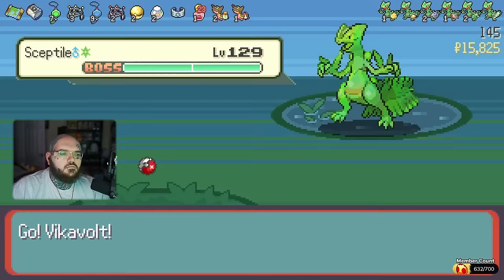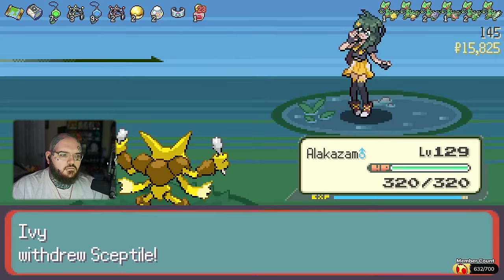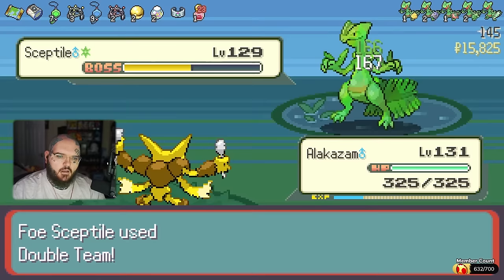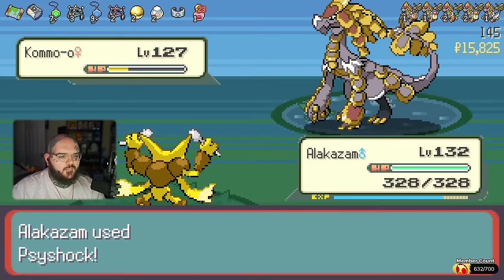I knew that was coming. Discharge — get paralyzed, please. No? Lear? Bruh. It worked. Psychic. Oof. Nice. Keep switching — I'm fine with that. How did you survive that? I don't believe it. No shot, man. Get out of here. They had to revive our seed, dude. That's the game.